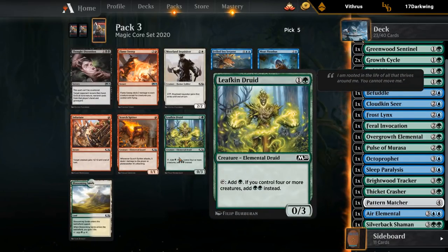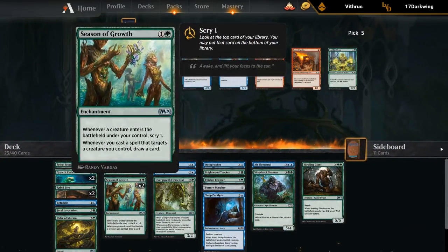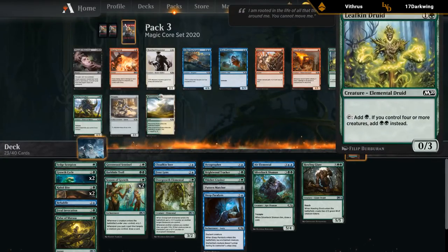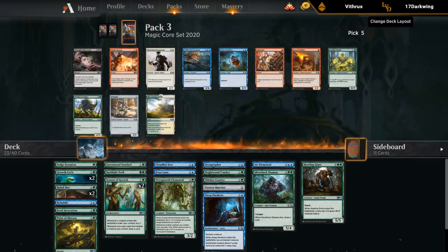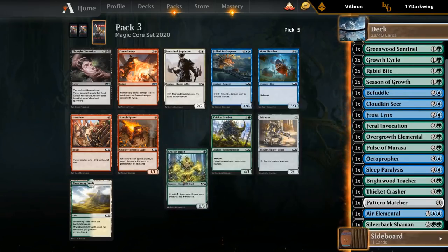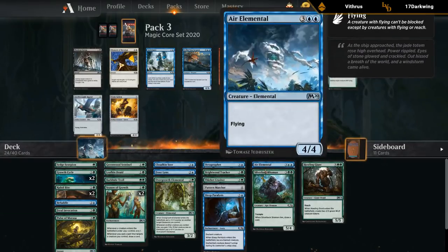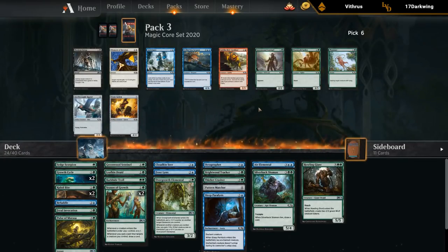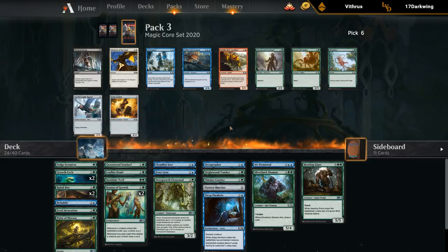Pack 3, pick 5: Leafkin Druid is a nice two-mana ramp creature. We don't have a ton of quality two-drops in general and this is a pretty good one, helping us ramp into our more powerful cards. We've got a lot of good four- and five-drops to ramp towards, plus a seven-drop. So even though another Crasher would be fine, the two-drop is more important. Pack 3, pick 6: not much here. We have two five-drops already. There's a Sentinel if we wanted another two-drop and something to pattern match. It doesn't look like we're going to play Patternmatcher.